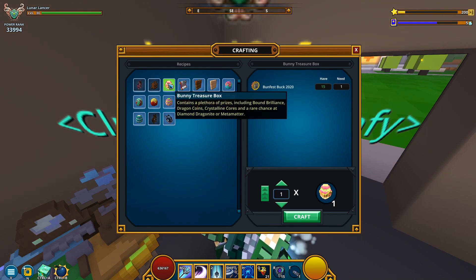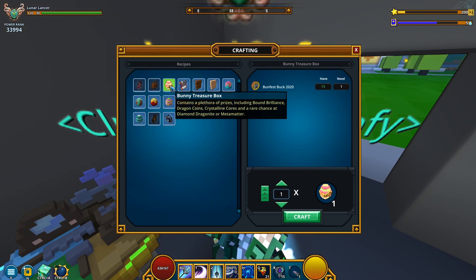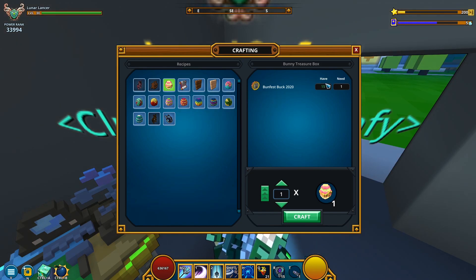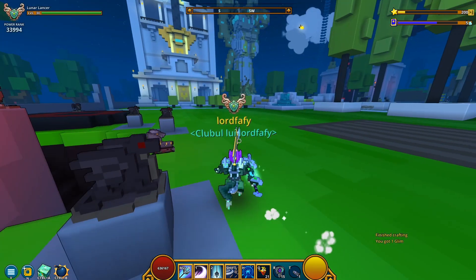It says Bound Brilliance, Dragon Coins — unless there's batches of 20 coins, I don't see how this is going to be attractive. I think I'm going to waste all of my Banfest tokens on these, and hopefully these are going to be worthwhile. Let's find out together — definitely not going to speed this up.